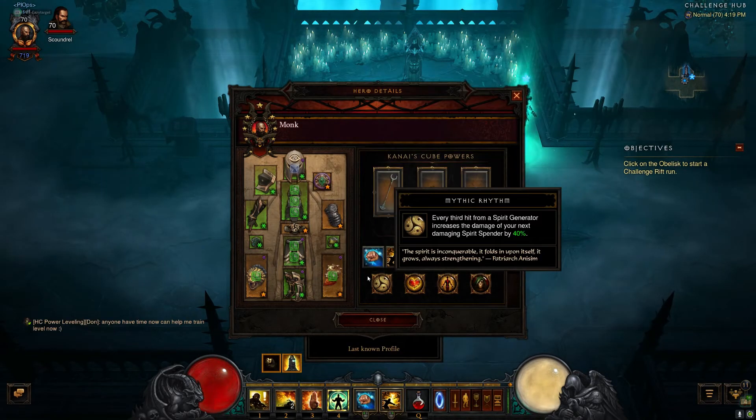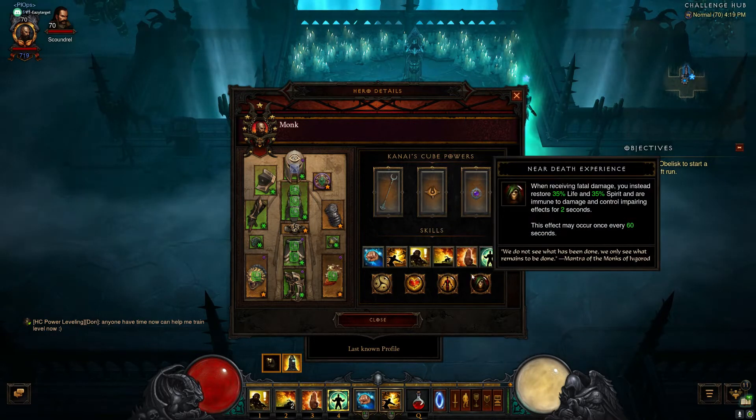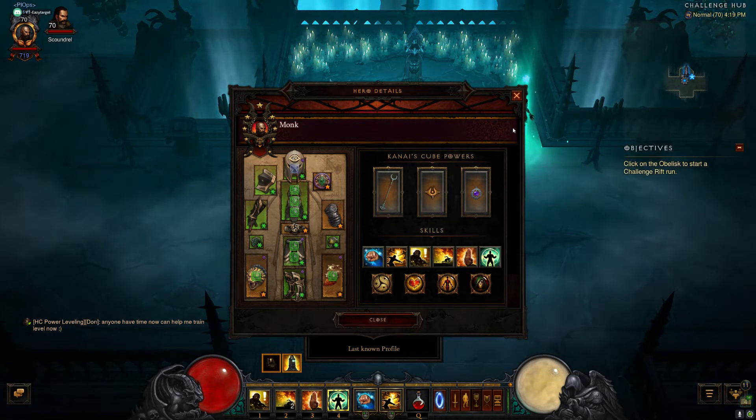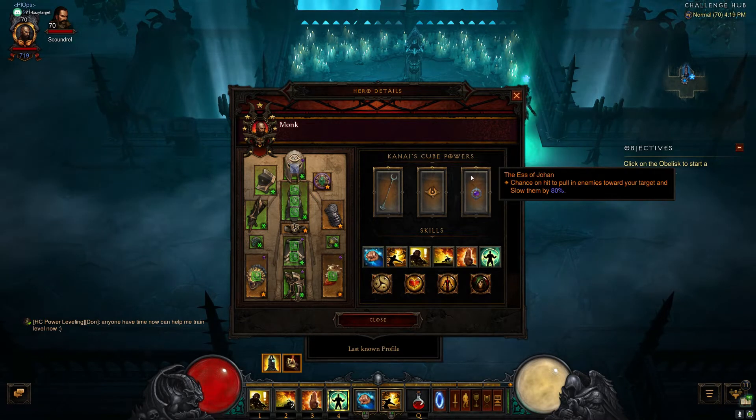For the passives, we have Mystic Rhythm, Beacon of Ytar, Harmony, and Near-Death Experience. And then for the cubed items, we got the Flow of Eternity, Mad Stone, and the Ease of Johan. Let's go ahead and jump onto the Rift and see how I'm going to do it.